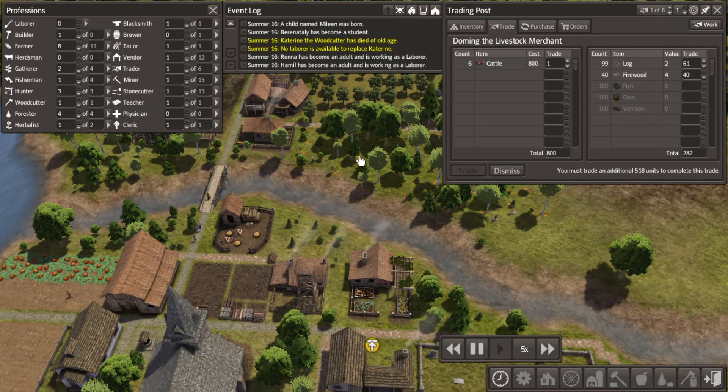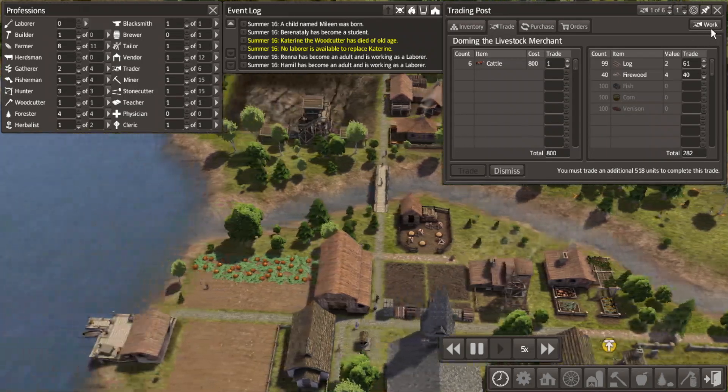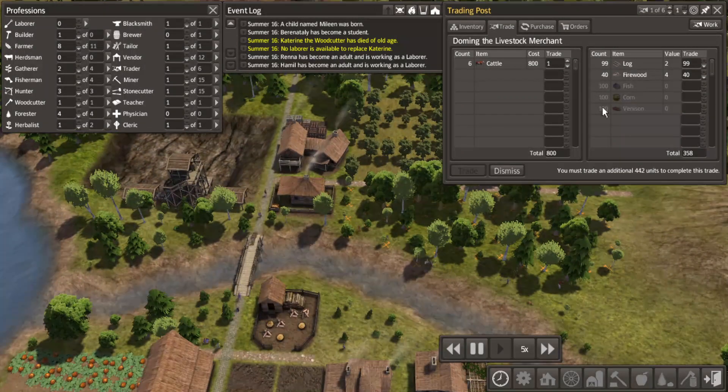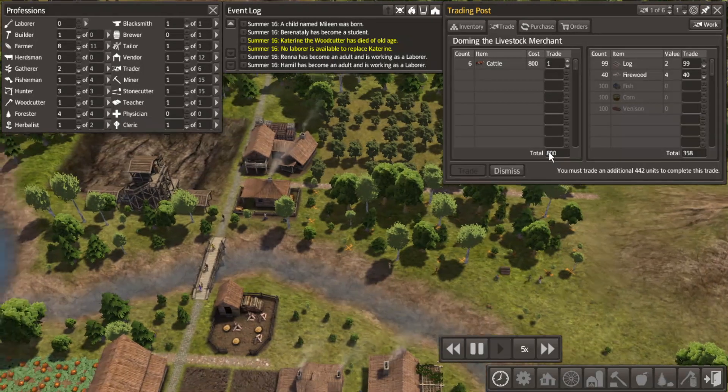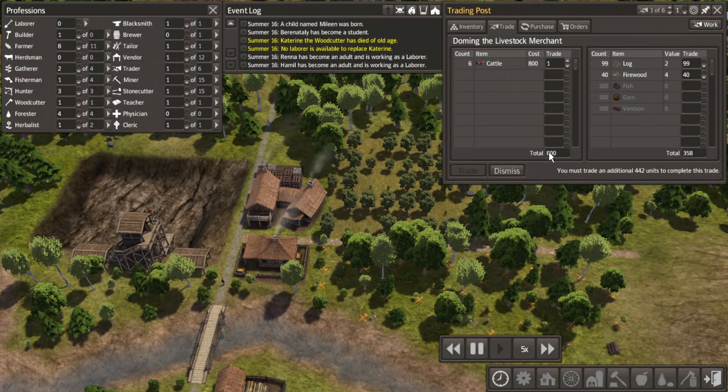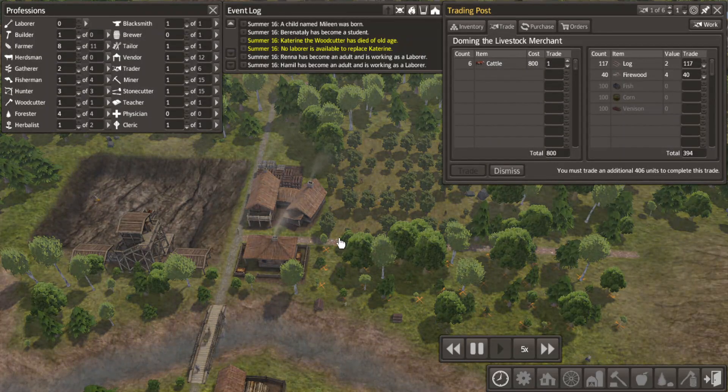Just waiting for the wood to come in. They don't seem to want to give up their firewood - understandably, so logs it is. Don't really matter to me as long as we get there. There's always more trees. I hope you guys like the repetitive sounds of trees being felled. If a tree falls in the woods and no one's around, do you still hear it repetitively in your ear?